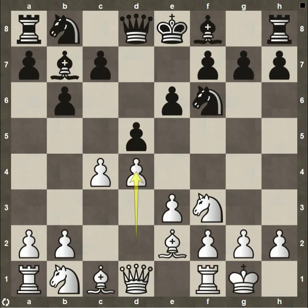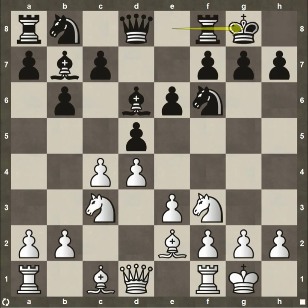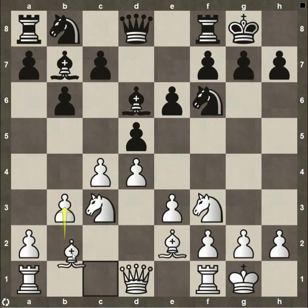Blackburne plays bishop to b7 trying to control the center light squares. White castles kingside. Pawn to d5, pawn to d4 — really controlling the dark squares. Bishop to d6 opening up to castle kingside. Knight to c3, just simple development. Neither side really looking to exchange right away. Black castles kingside. Then pawn to b3, opening up the door for the bishop to come to b2. Zukertort decides to mirror the plan, preparing his bishop to come to b2.